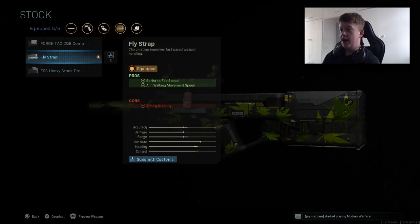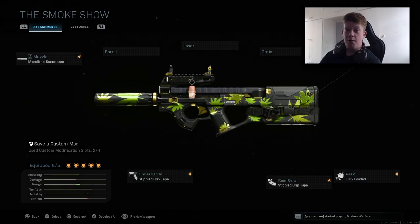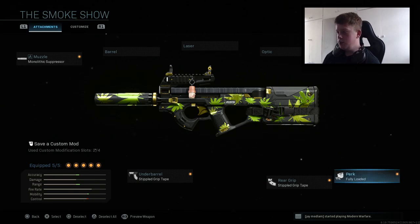For the stock we have the Fly Strap, which increases sprint-to-fire speed — which is huge in this game — and also increases aim walking movement speed. For me personally, I'm not really walking whilst aiming so that part doesn't matter as much.